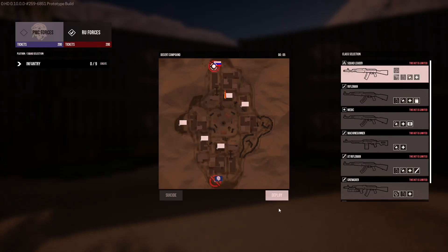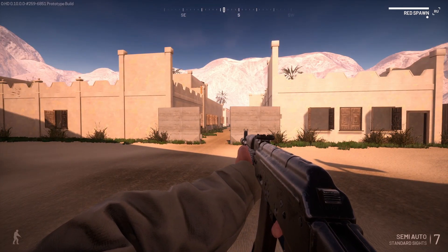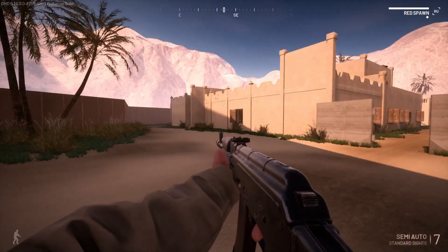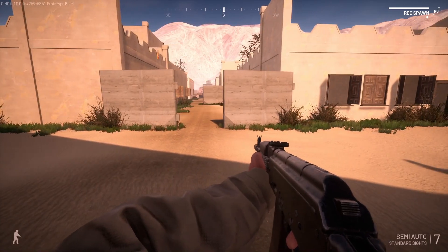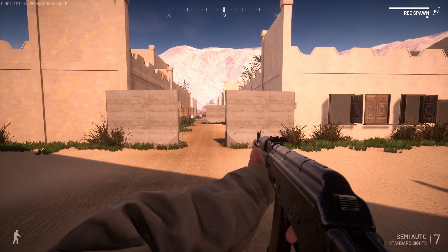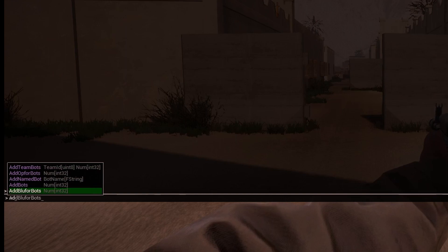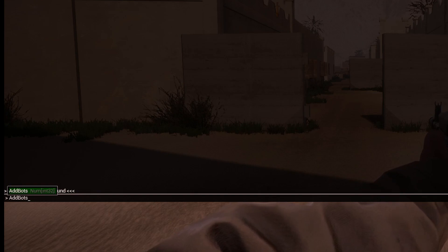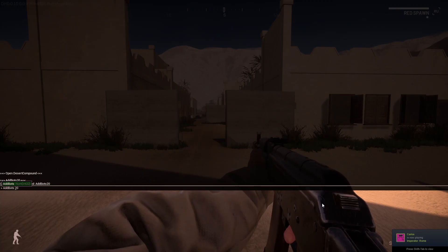There we go - it's loaded. Deploy, and here we are in the desert compound map - pretty easy. Now one thing you might notice: sometimes you'll launch a mod but you won't be able to do anything, you won't even see the gun or your arms, so you're best off restarting the game. But here we are. Now let's bring in some bots. Hit the console key again and type 'add bots' followed by a number, say 20.